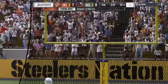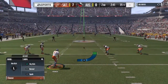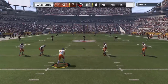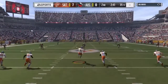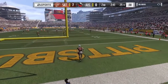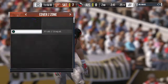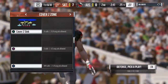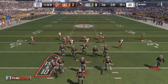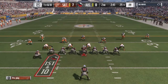They went for it from the one on fourth and goal and got it done. Is this the new NFL? This is the new NFL — I like it. Quarterbacks across the league have spent the entire offseason lobbying coaches to go for it more on fourth down. You've got to score points to win games. They have enough confidence they can make plays and won't need those field goals inside of 30 yards.